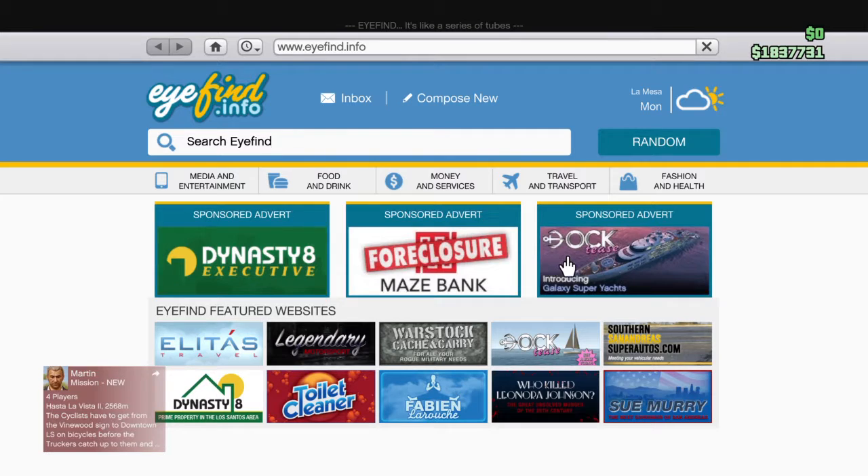Now I'm going to show you how to do the yacht. I'm not going to buy a yacht — obviously I don't have enough, I only have 1.8 million. But I do have a yacht. They are expensive — 7 million dollars and upwards. And you can customize them afterwards.